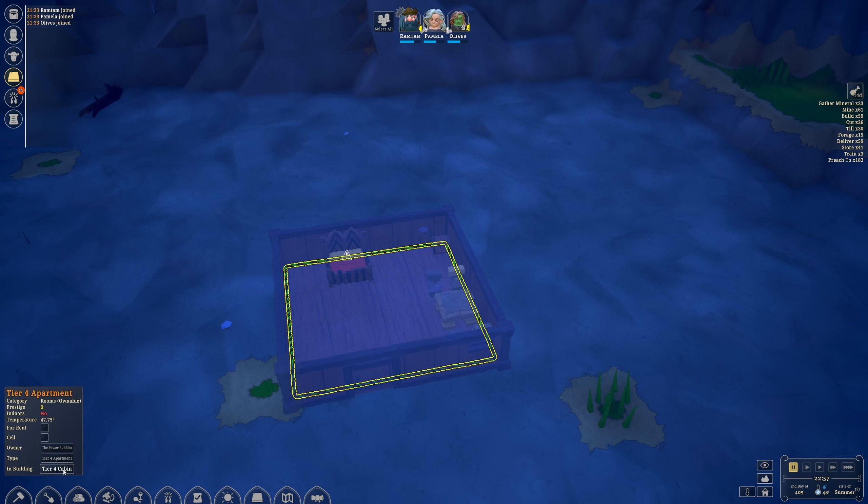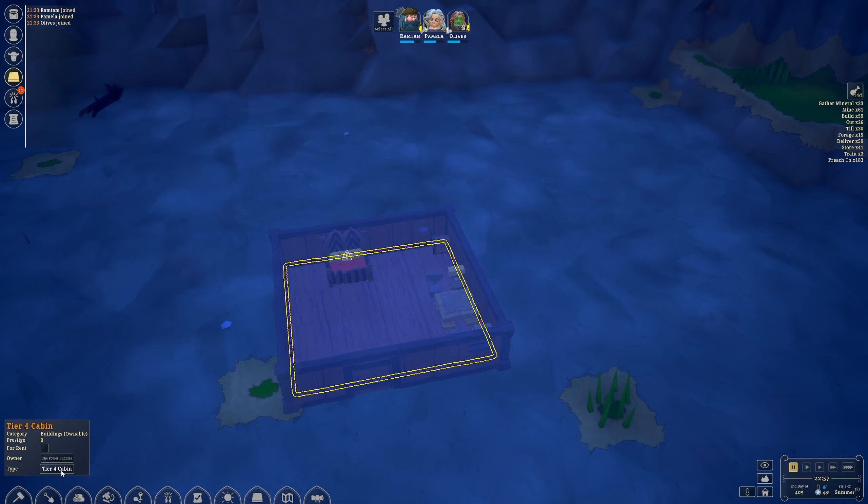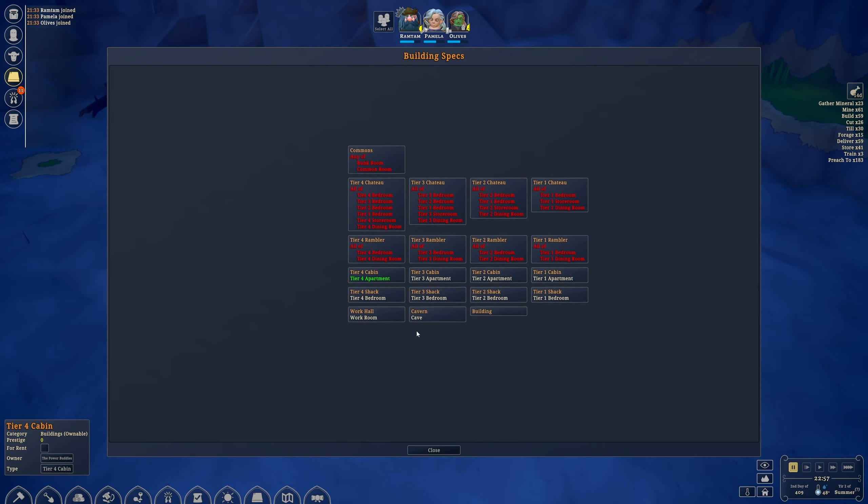What's next? It's a Tier 4 apartment in a Tier 4 cabin. What are buildings exactly? If you click on building, you have a few different buildings: shacks, cabins, ramblers, chateaus, and commons. A bedroom is essentially a shack, an apartment is a cabin, and it matches the tier. So a Tier 4 bedroom is a Tier 4 shack, and a Tier 4 apartment is a Tier 4 cabin. Pretty simple. But ramblers and chateaus require more rooms.